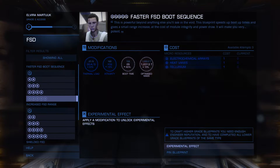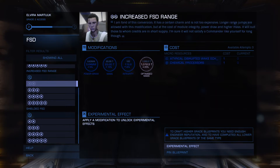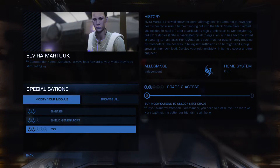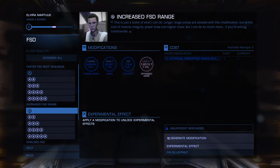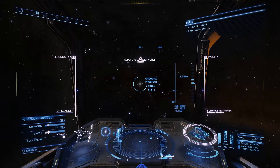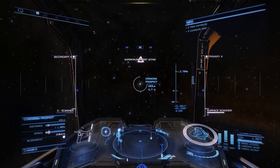Faster boot sequence — no, I don't really care about that. We want, of course, the range. Let's go ahead and do that. I misread that — I feel so stupid now. I should have first checked which upgrade I want, because for the increased FSD range we need atypical disrupted wake something. Captures from high-energy wakes with a wake scanner. So that is data they want. I guess we're gonna have to get a wake scanner and then go to a nav beacon.